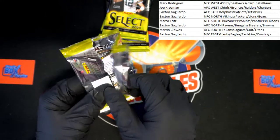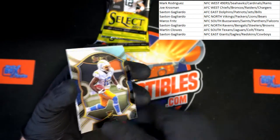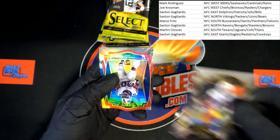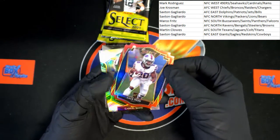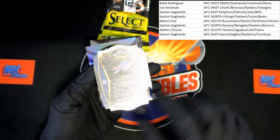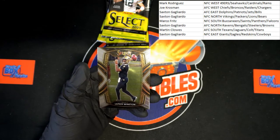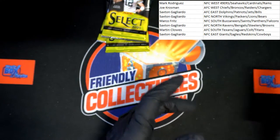We've got Joe Reed for the Chargers — very nice. Zach Moss rookie card for the Bills, die cut right there — the red die cut. Let's double-check, make sure there's no number on that — there is not. Gabriel Davis rookie card for the Bills and Jameis Winston for the Saints. Next pack.